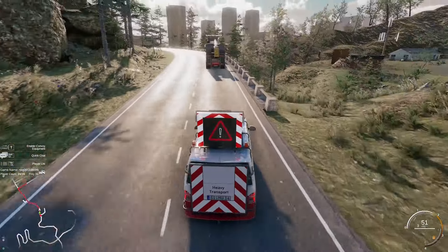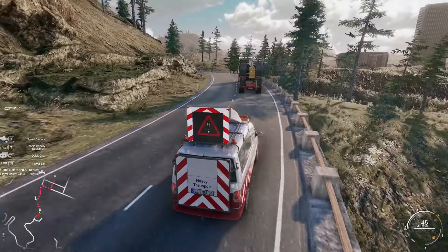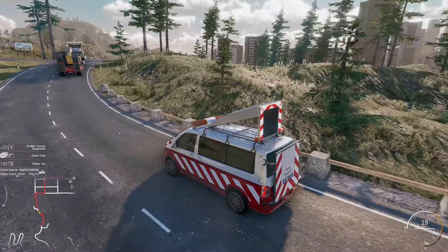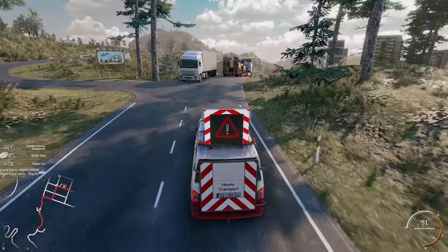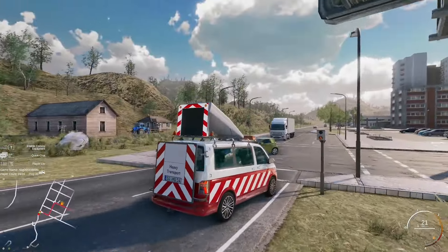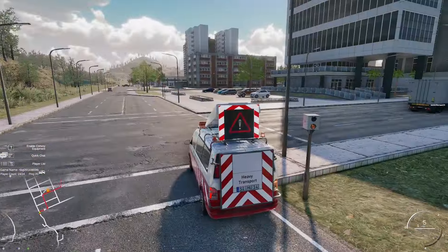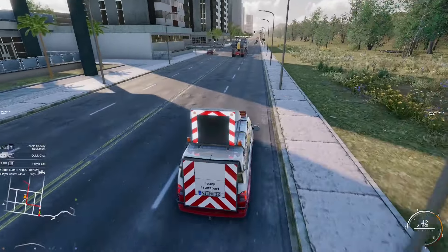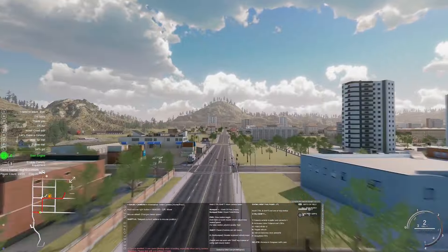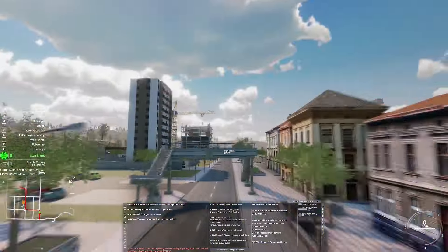Rain is going to be included in a free update this year, though we aren't yet certain exactly when. Rain will cause puddles on the asphalt on the roads, which would affect the traction of the tires and the physics. There's also a speed control radar — these are stationed in some places in the map and you can get fined if you don't obey the traffic rules. We also have a unique feature: random police controls. There are police vans which are actually radars stationed randomly around the map.